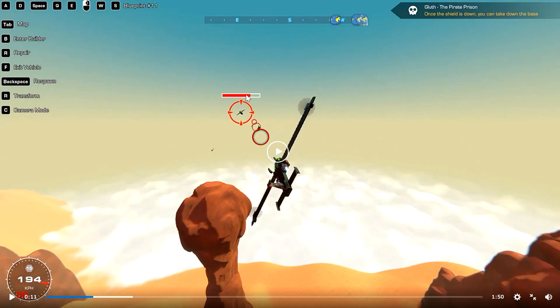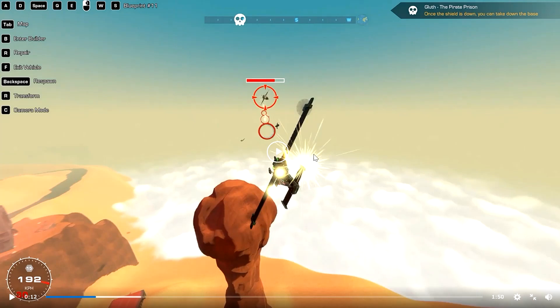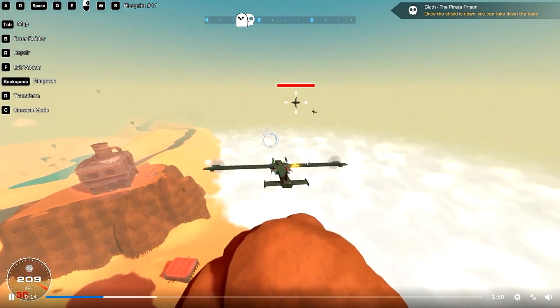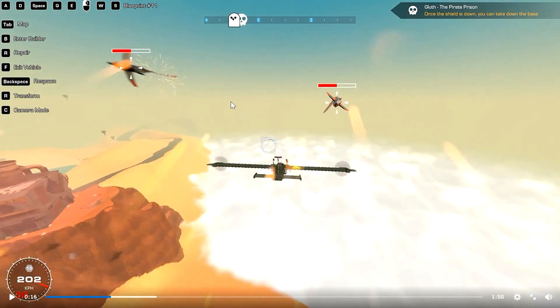There's going to be a damage model for the NPCs, which is a little different for the player. For the actual enemies — the pirates — it's going to be more of a 'you just shoot them down' type deal. Once their health is low, they'll just explode. We're going to see some weird firework-y explosions, which I very much disapprove of. Also, these guns are turning around on some kind of hinges, or maybe the guns automatically hold onto the cursor — so he's pointing the gun toward the enemy, and they explode and die.